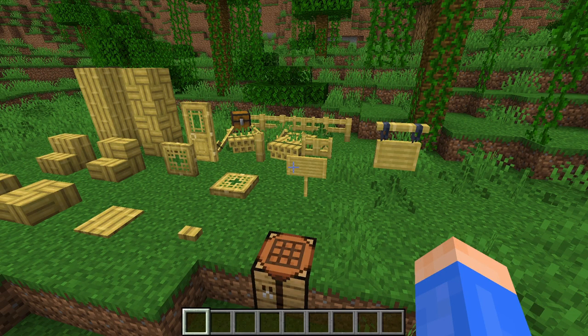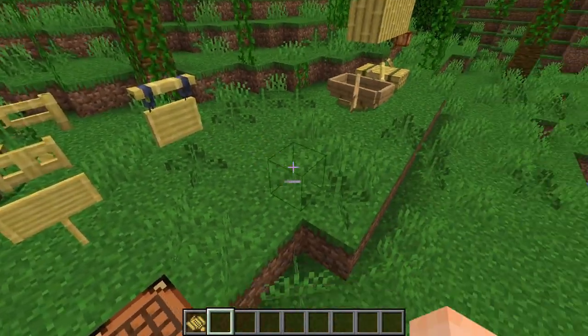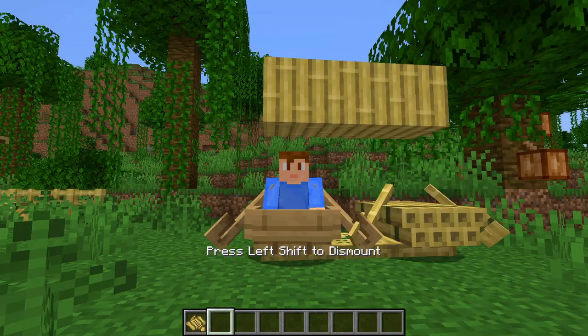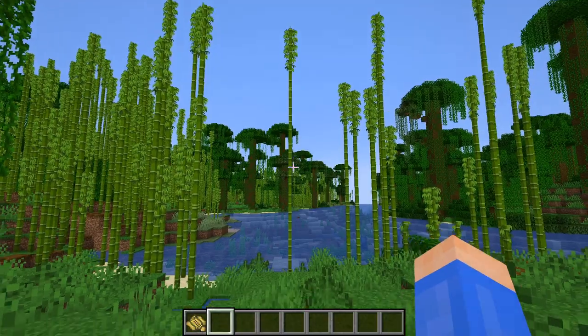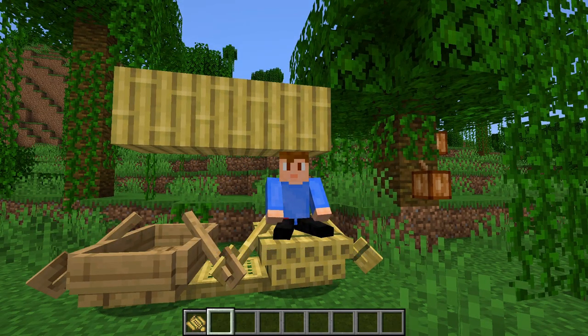A second small difference is with the bamboo raft. First of all, it's called a raft and not a boat. But second of all, you actually sit higher in a raft. Here I am sitting in a boat, noticeably below these blocks. But if I get into this bamboo raft, my height is much higher. So a bamboo raft kind of makes you a bigger target for skeletons.